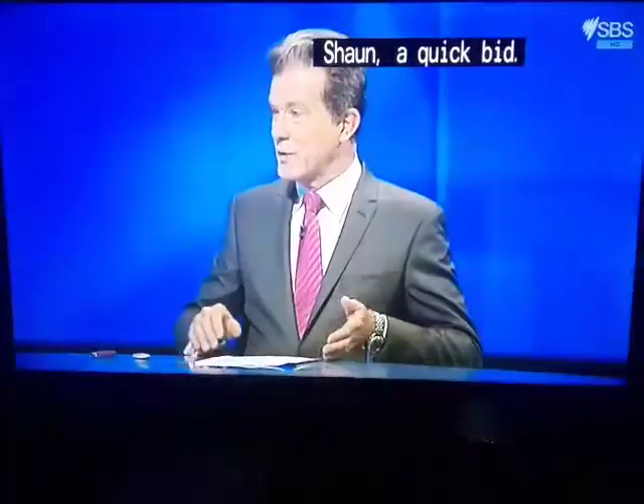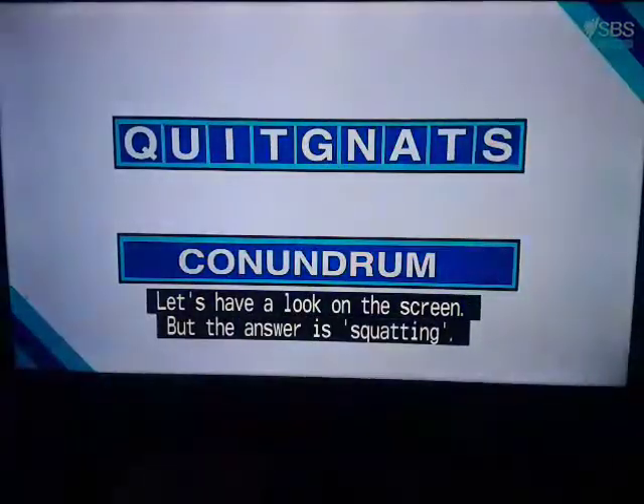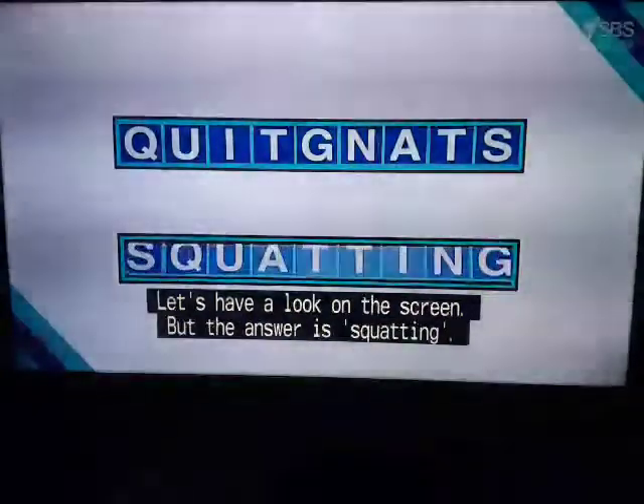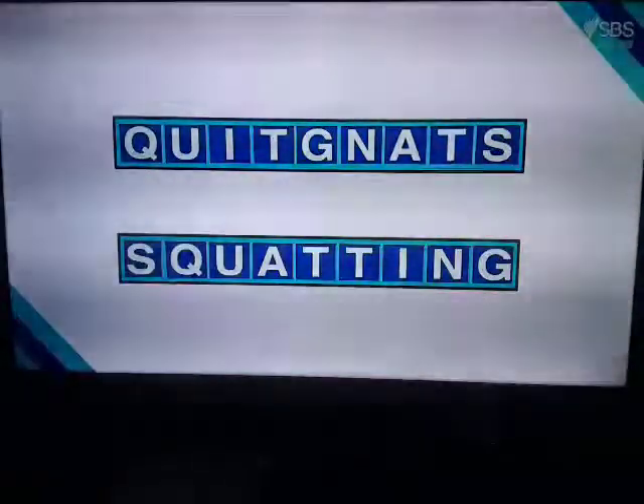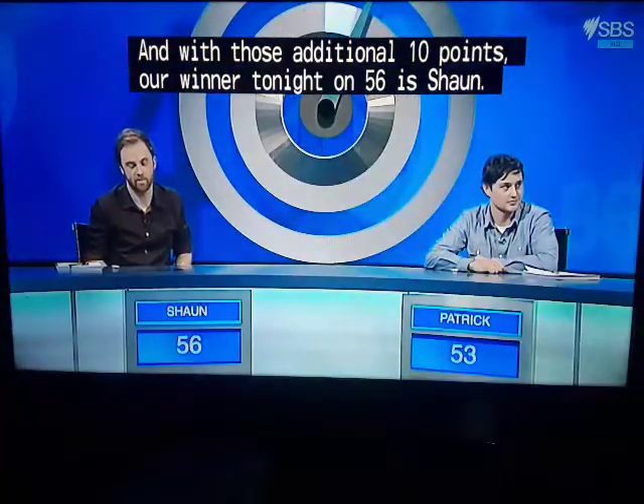Sean — a quick bid. What do you think? Squatting! He has done it. Let's have a look on the screen — the answer is squatting. That was very quick, and with those additional 10 points, our winner tonight on 56 is Sean!